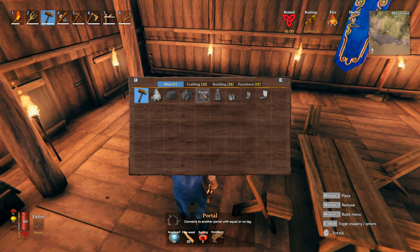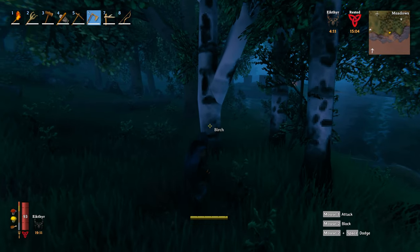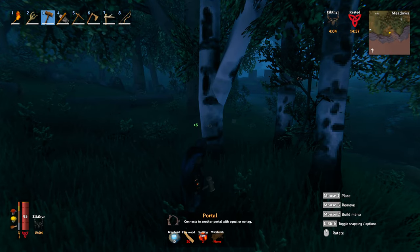So let's go ahead and do that. We've got some birch trees here so I'm going to chop these down. Because we need 20 fine wood for each portal and we're making two, I need 40 fine wood total.